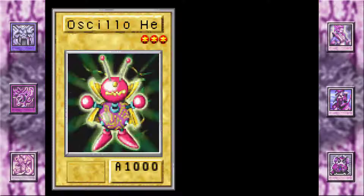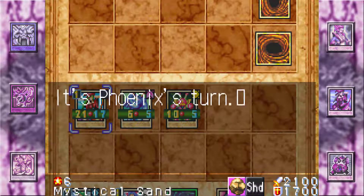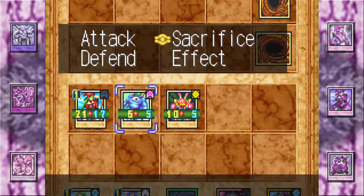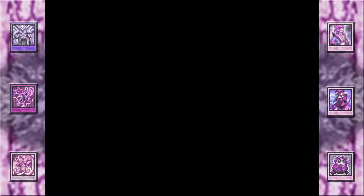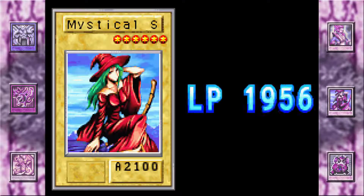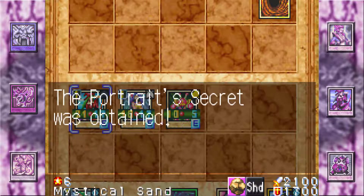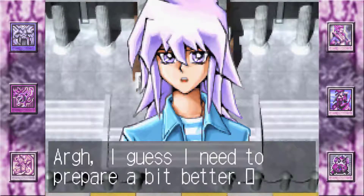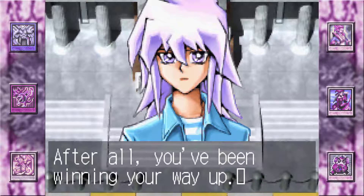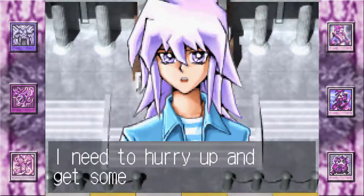He literally summoned three Candles of Fate in a row — nice damage on Mystical Sand. He keeps playing cards face down. I'm going to tribute Scout Guard or something and just keep plowing right through Bakura. Originally I was gonna have an episode where I take on Bakura and Joey, but something happened. We got 3000 DP and Portrait Secret — it's an okay card but has way too high a cost for what it's worth. Bakura says he needs to put more thought into his deck next time.